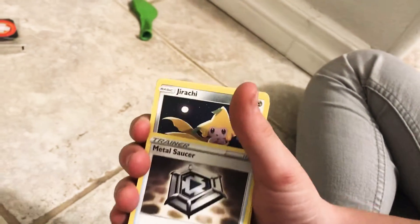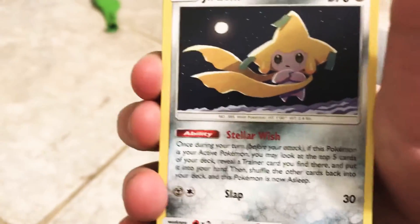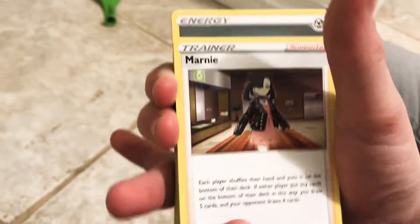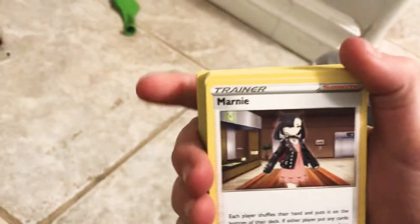Metal Saucer — cool, it looks like a saucepan. Wow, that looks pretty cool. Whoever made this Arceus card is pretty good at drawing. I don't like the fact that there's a lot of trainer cards though — I'm not really into the trainer supporters.